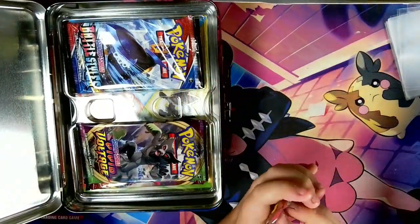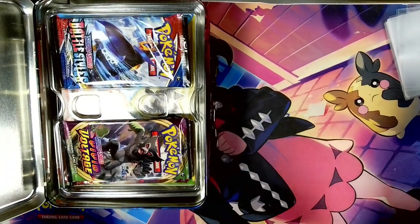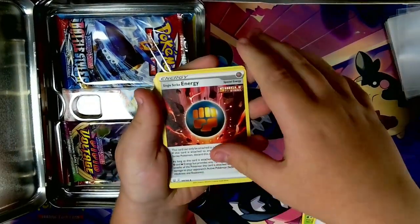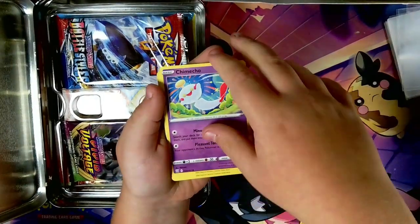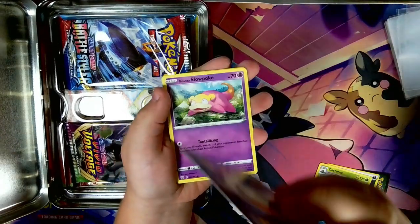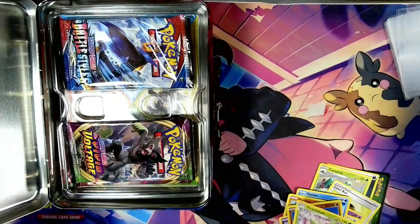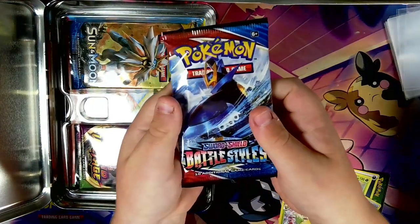So we got Battle Styles here — haven't opened it in a while actually. We have dark energy, Cap Thorn Leaf, Level Ball, single strike energy, Shiinotic, Honedge, Horsea, Manky, Galarian Slowpoke, Timber, and a Victini V — yeah I don't know how to say that, it's hard. Okay, another Battle Styles.